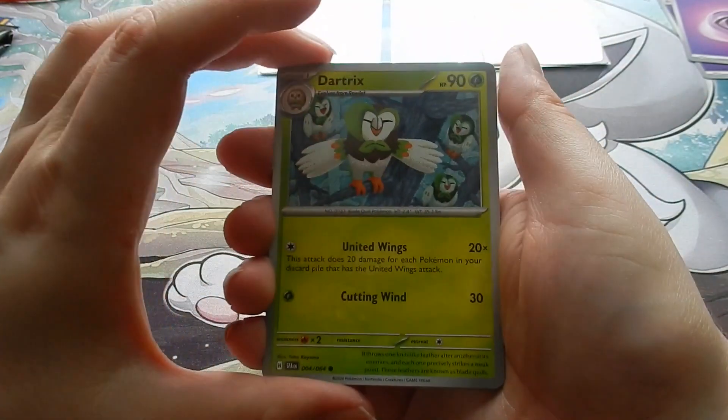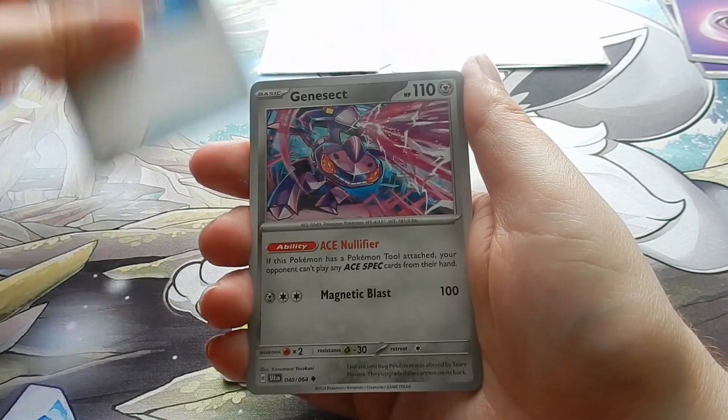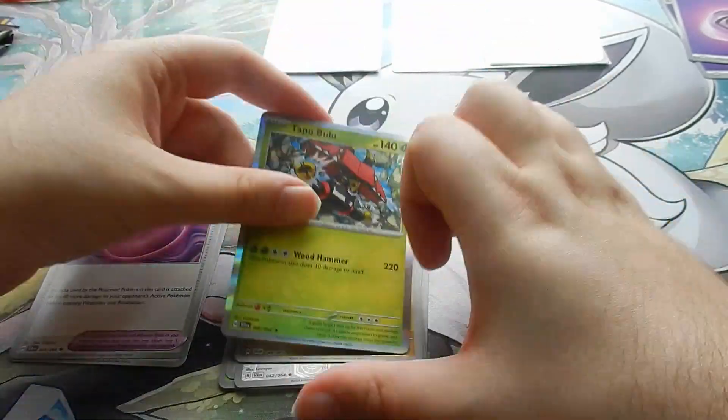Next up, Lightning Energy. I see Dartrix, Absol, Houndoom, Rowlet, Genesect, Mochi, Kubfu, Haxorus, and Tauros.